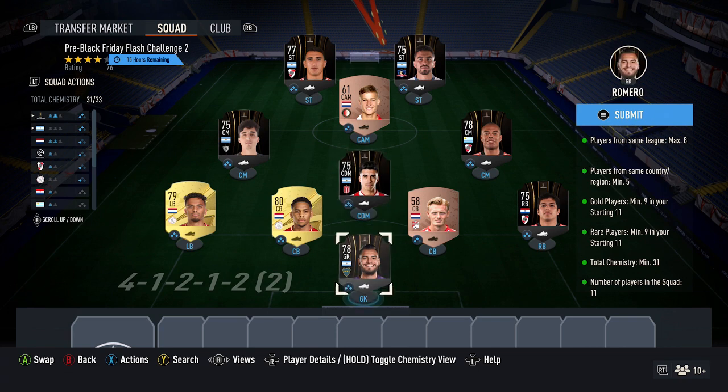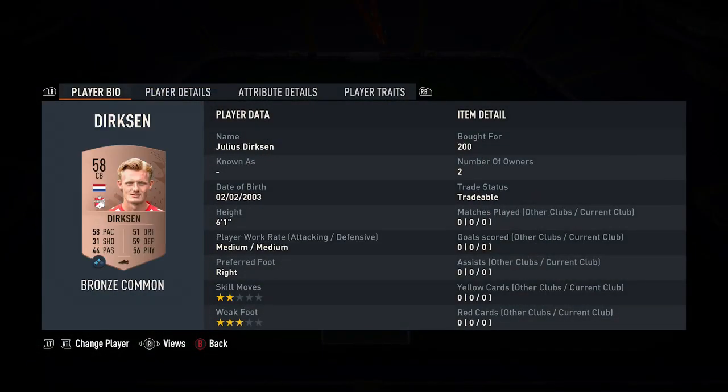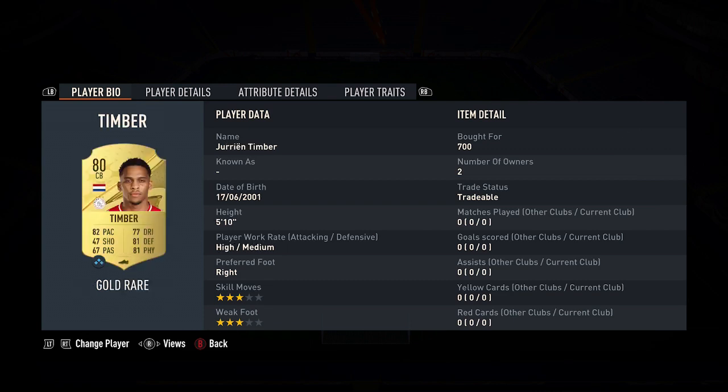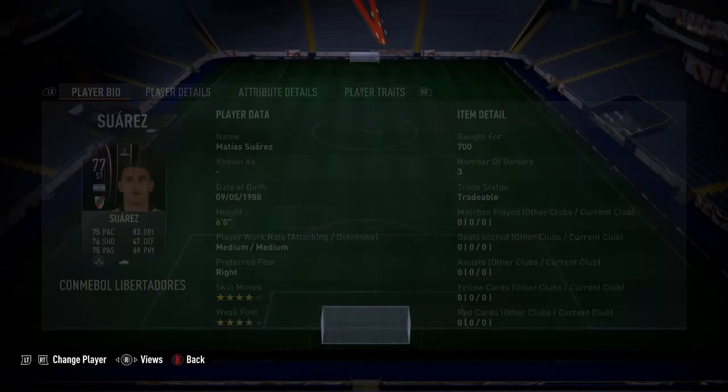This is an easy way to save some coins when doing the gold rare cards. For the second league, I've got the Eredivisie. You want to pick up 7 cards for the Eredivisie and 4 cards from the other side. 2 of the cards need to be from the same club, and make sure they're all from the same country — all Dutch ones. For these players: goalkeeper 650, right back 650, center back 200 coins, Timber 700 coins, left back 700 coins, then 700, 650, 700, 250, 600, and 700 coins.